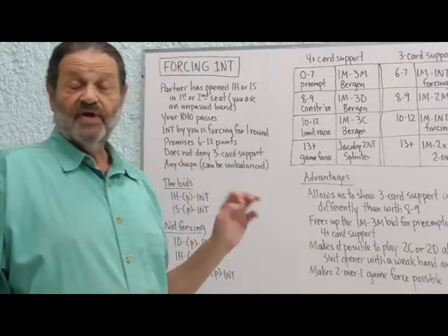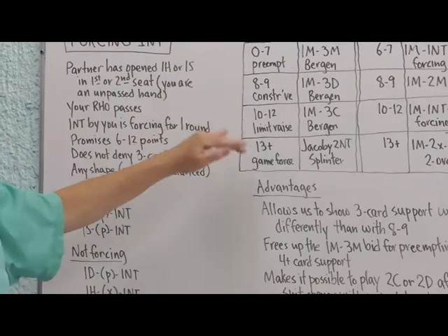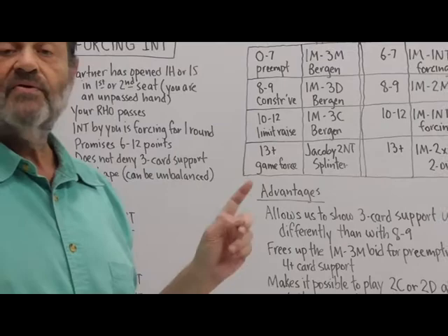We will be talking about forcing no trump today. We've already discussed the Bergen raises, the Jacoby 2 no trump, and the splinter bids. Those were for showing four-card support in one of three different ranges. Now we're going to be showing just three-card support, and we're going to be using the forcing no trump — that's why we're discussing this subject.